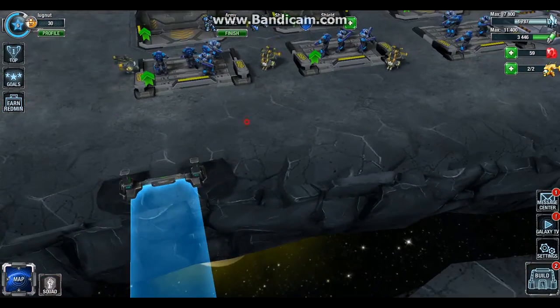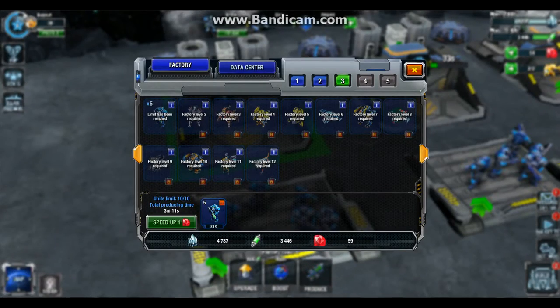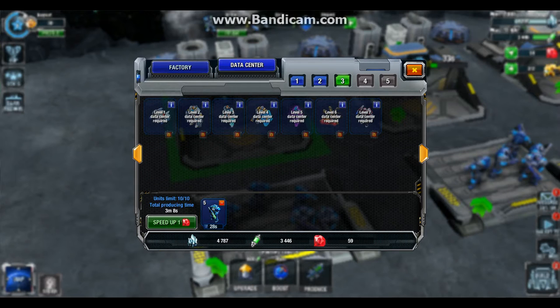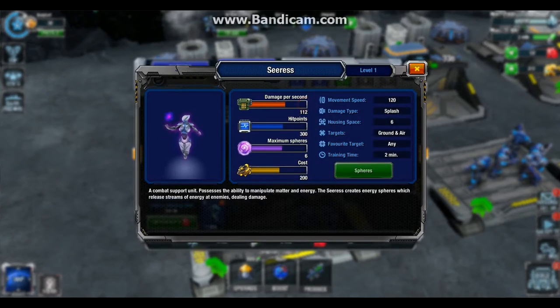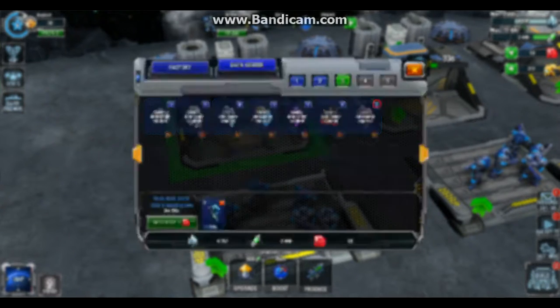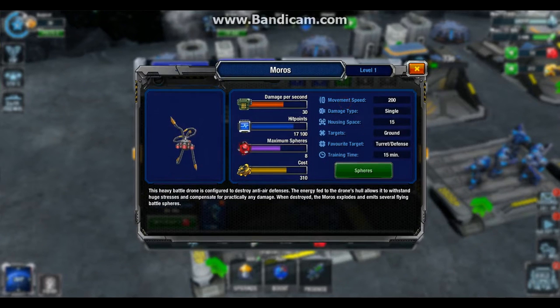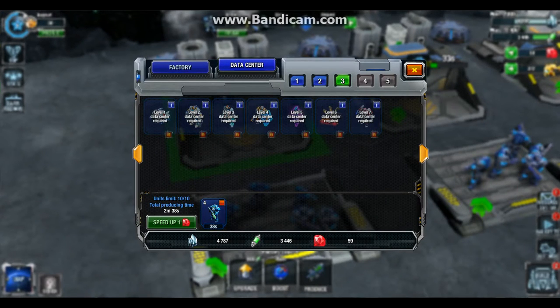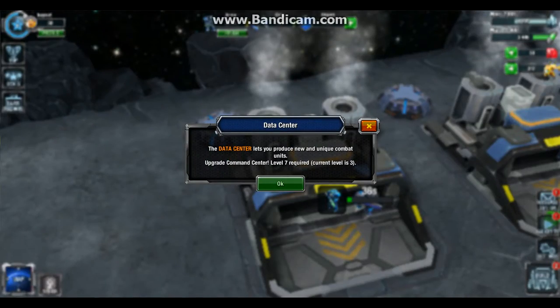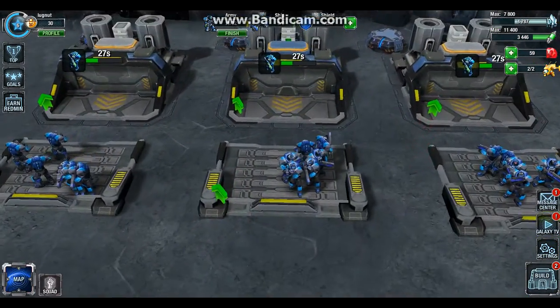Over here is the factory, where you make all of the units. The data center will also allow you to make advanced units like the Dragonfly, the Maverick, the Ceres, and even the Blast. The Hercules unit is the one I'm shooting for, but unfortunately I need a data center, and I won't have access to that until I get to level 7. Meaning I'm going to be playing this for a long time.